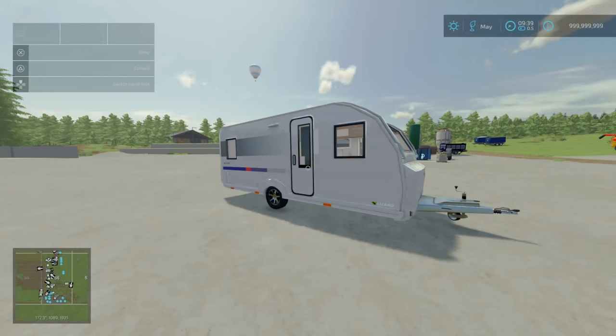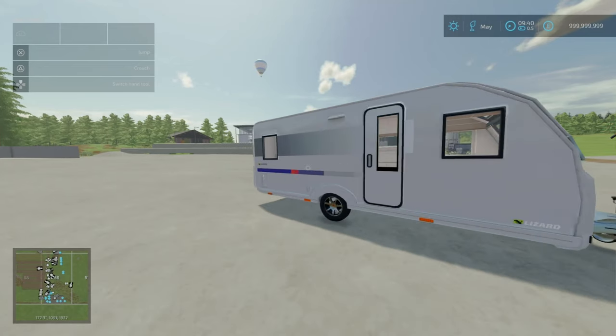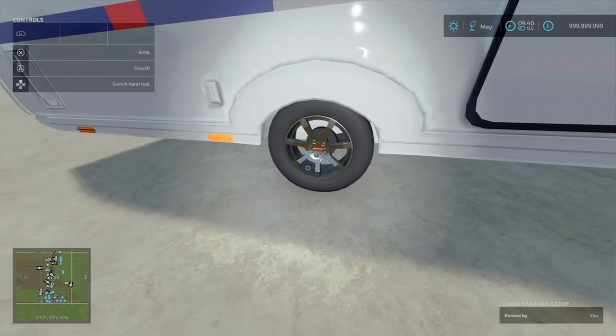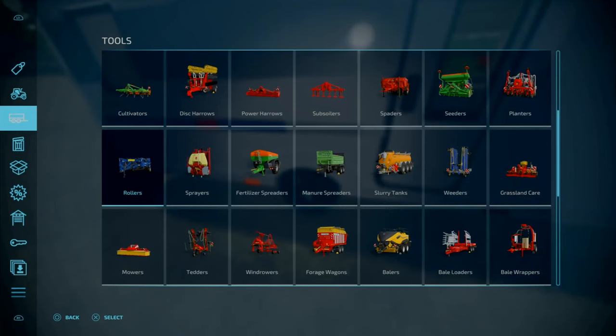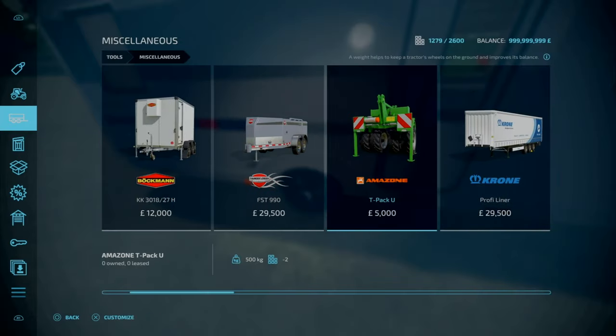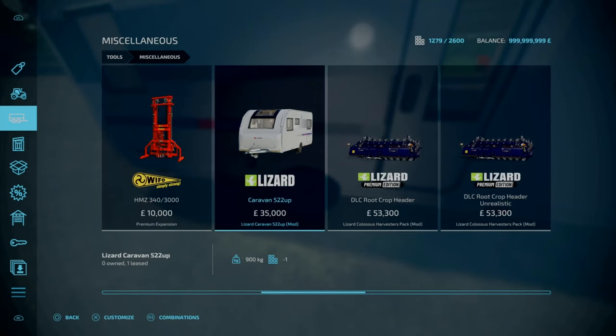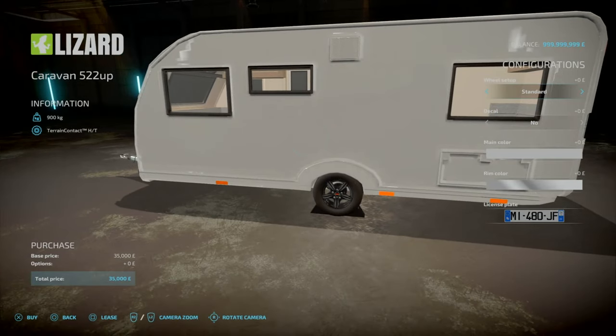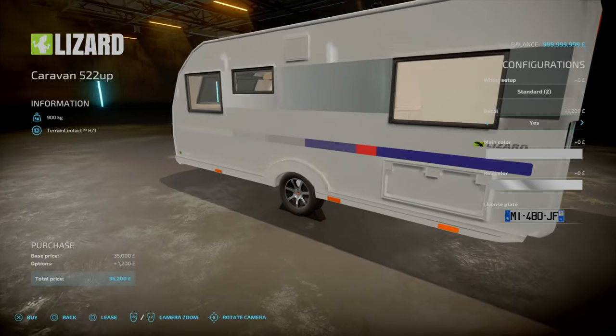Now, for most likely the mod of the day — we've got a caravan in FS now. We've got the Lizard Caravan 522 Up. This is by Wolflex Modding. It is 3.76 megabytes to download. Slot count is 4, goes down to 1. It does need an update involving the rim colours. You'll find this under Tools, under Miscellaneous. 35 grand to buy. You've got different rims — Standard and Standard 2. Decals yes or no.